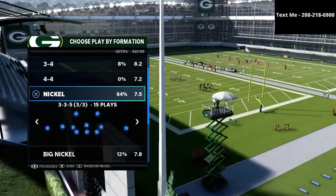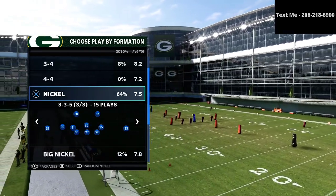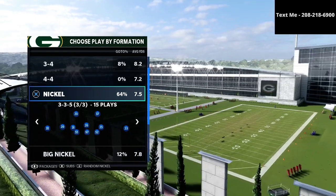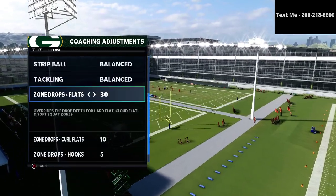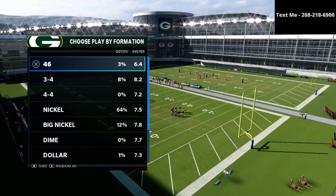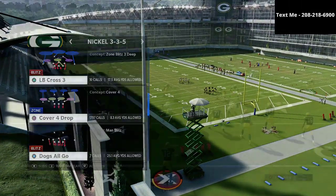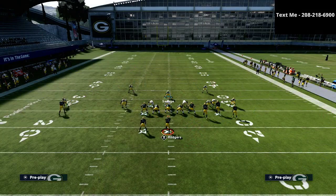If you want to get my full Nickel 335 wide defensive guide, I'm going to leave a link to that in the description of this video and also in the comments section below. What we want to do is put our curl flats on 10 and our hook curls on 5 yards — that's going to be our starting point. We're going to audible down into that Cover 4 Show 2 from the 335 so we can get better personnel on the field.